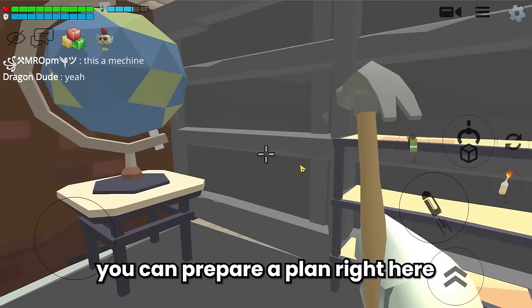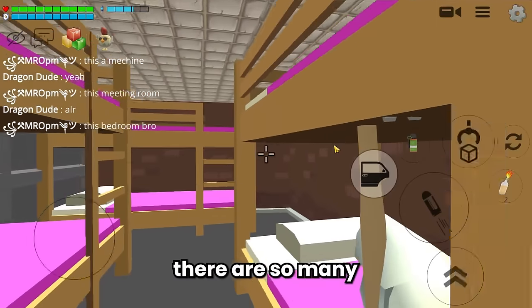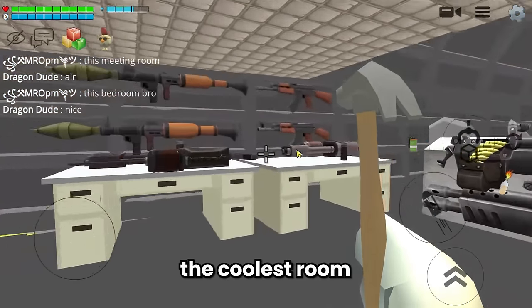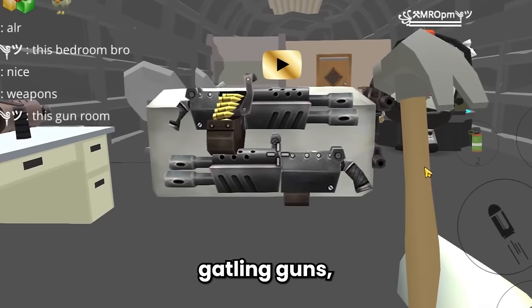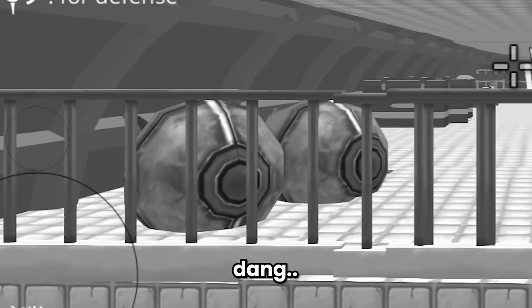You can prepare a plan right here before doing a war. And then there is also a bedroom with so many beds. And then this is the coolest room in the submarine - the weapons room. There are so many guns: rocket launchers, Gatling guns, AK-47s, nuclear bombs. That is pretty dangerous to bring a nuclear bomb in a submarine. And Amaro said that these weapons are for defensive purposes.